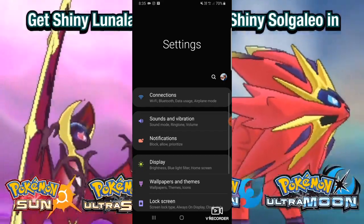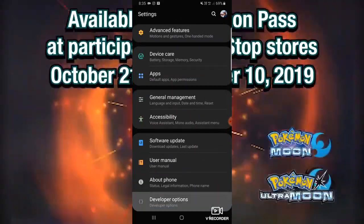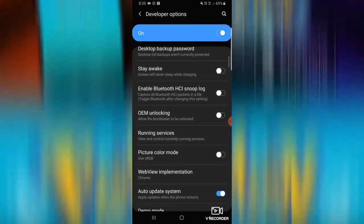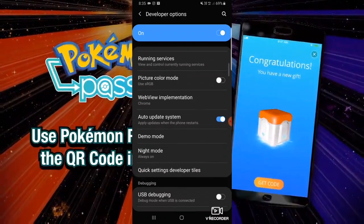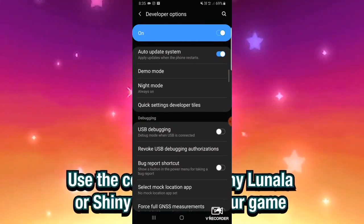Once you have downloaded the Fake GPS app, go into your developer options within your phone. You want to give permission to the GPS app to actually change your location — it says 'select mock location.' You want to give Fake GPS access to your location, which will allow the app to trick it into thinking you're in any location.